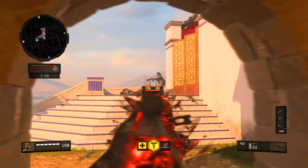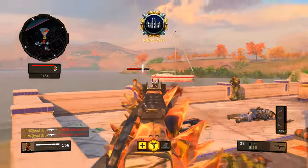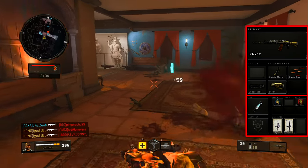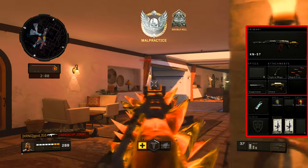Knowing that this weapon will more than likely get outgunned by a Titan, a Maddox, and an ICR, I decided to accommodate that in the class setup. So the best class setup for the KN57 that I have for you today is Hybrid Mags, Rapid Fire, Suppressor, Stock. Then I am using Stim Shot, Tactical Mask, and Dead Silent.